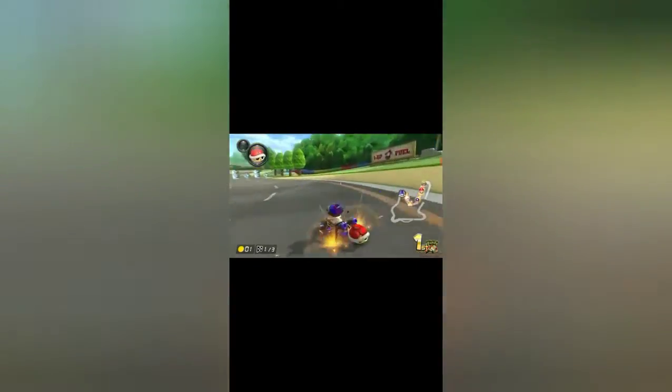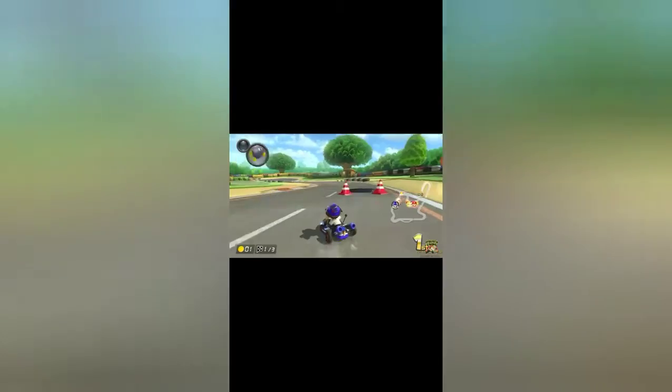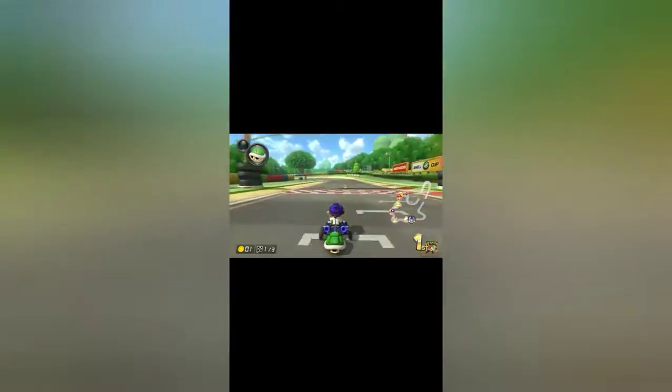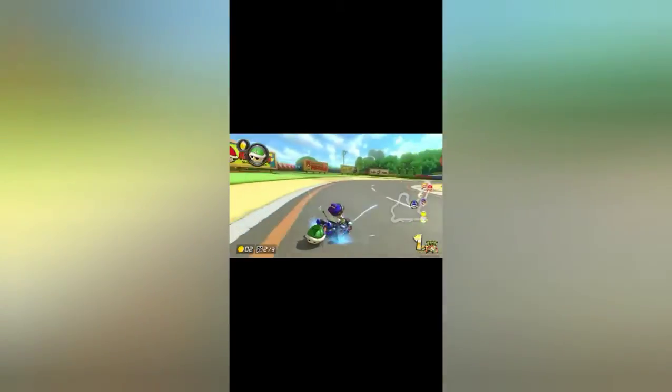Grumble Volcano — I literally love the texturing and all the obstacles on this one, I gotta give it A tier. Moo Moo Meadows — this one, just like Dry Dry Desert, is about as bland as you can get. To bring Moo Moo Meadows back — I don't really know if that was the best move. Because of that and how generic it is, there's literally no obstacles it seems like, I'm giving it F tier. Our second F tier track today is Moo Moo Meadows.